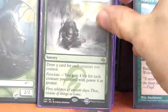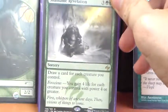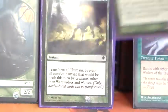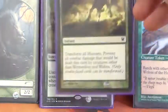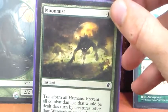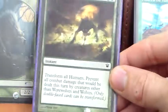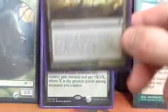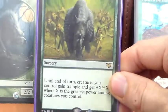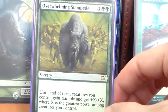Shamanic Revelation just draws us a card for each creature we control and gains us 4 life for each creature with power 4 or greater. Harmonize straight up draws us 3 cards. Moon Mist is the best fog we could hope for — it transforms our human werewolves and prevents all damage dealt by non-wolf and non-werewolf creatures, so our creatures still deal damage and theirs do not. Overwhelming Stampede is the best overrun effect we could hope for, giving our creatures +X/+X and trample where X is the greatest power among creatures we control.